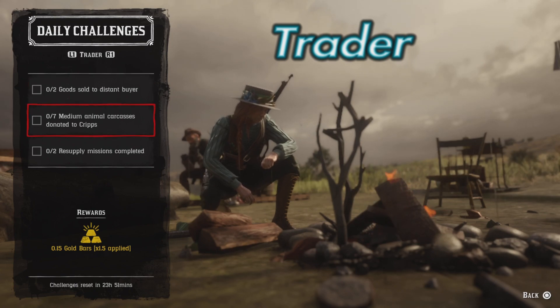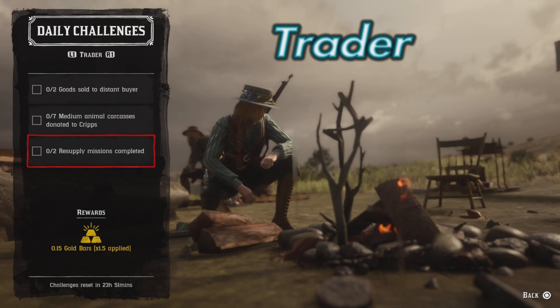Trader: two goods sold to a distant buyer, seven medium animal carcasses donated to Cripps, and two resupply missions completed.